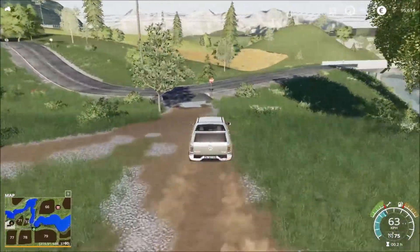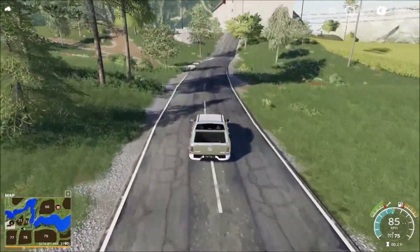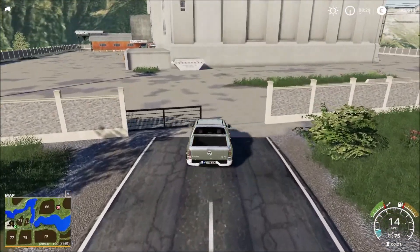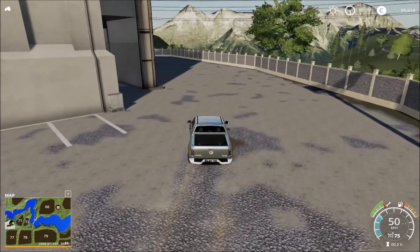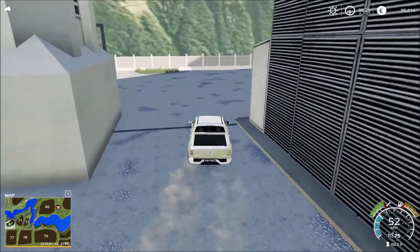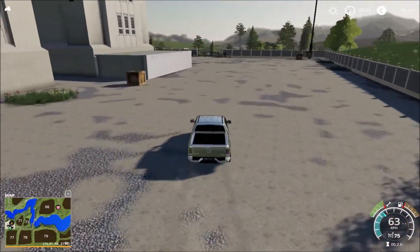Here we are back at the main road. This is the road that's going to take us to the sell point. Here we are at the mill — you drive in here, sell your crops, and drive out again. Large area at the mill, and then we have another sell point there — the biomass heating.